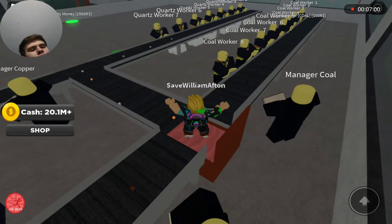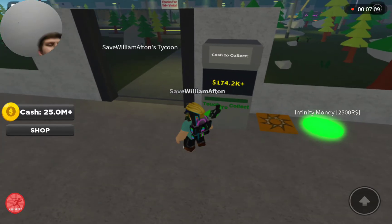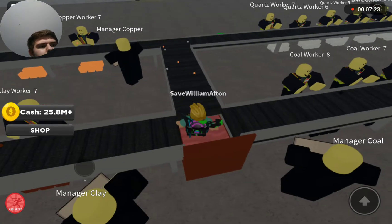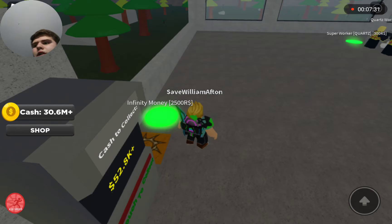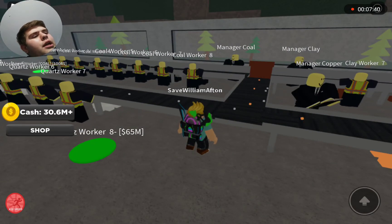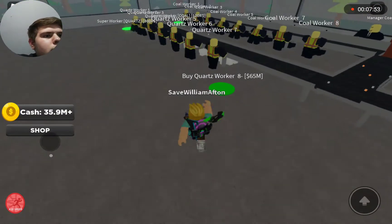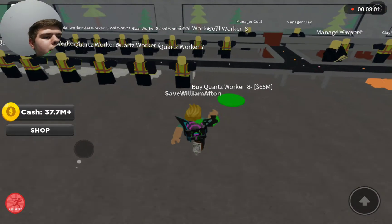I like how it goes here then it goes over here. What I like is this machine has to collect here and then — if the cast reflect thing was like behind here I don't know, I think it would be great. But since the game didn't do that it's just gonna be like random. Right now we have the clay manager, coal manager, and copper manager — once we get the quartz worker eight we should be able to get the quartz manager. We gotta save about 65 million; that's a lot of money especially for a person like me that does this.